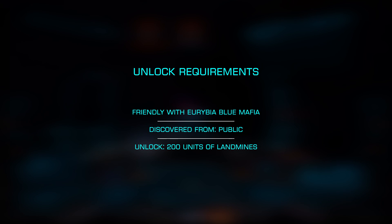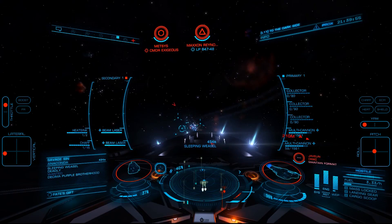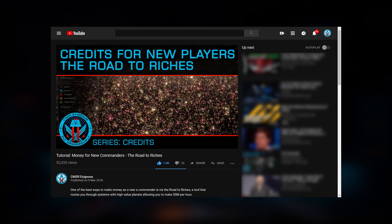You'll start by gaining friendly status with the Eureba Blue Mafia. This is most easily done by selling 6 million in exploration data at Owyra Fleerble in Eureba, which can be attained in about 45 minutes by using the Road to Riches tool, which we've covered previously.